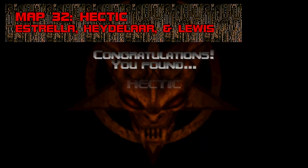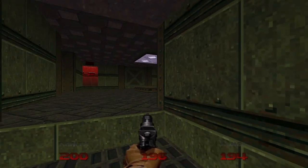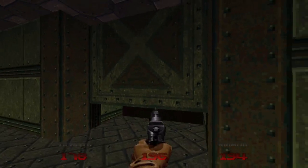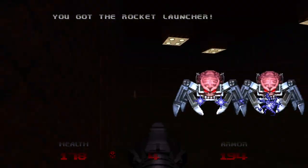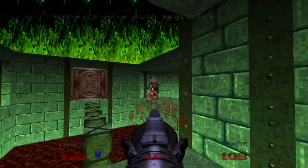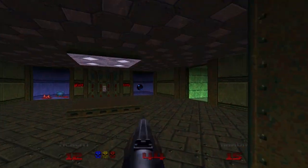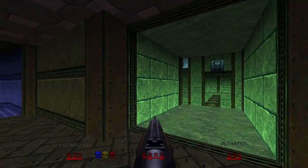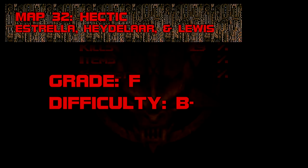Map 32: Hectic. To escape this gimmicky death trap, eliminate three arachnetrons in a shoebox with a rocket launcher, kill four hell knights over a death pit, and survive an idiotic booby-trapped chamber with only a single berserk pack to patch your wounds. Hectic is a pain in the ass — an extremely rude treatment for players who went out of their way to track it down in the pre-YouTube era. It's really not worth it. Grade: F, Difficulty: B-.